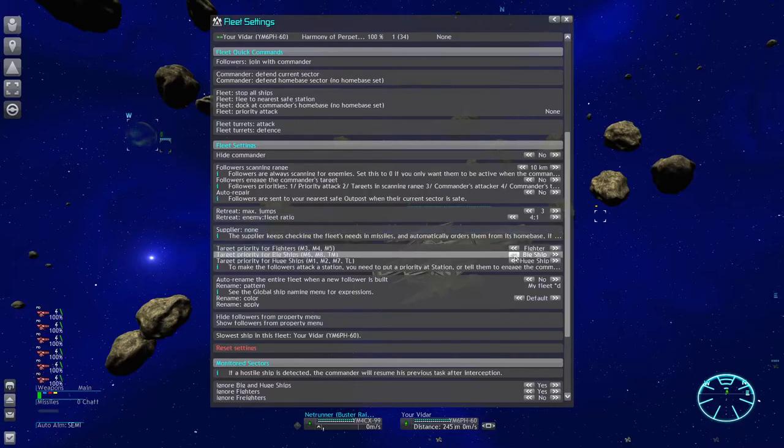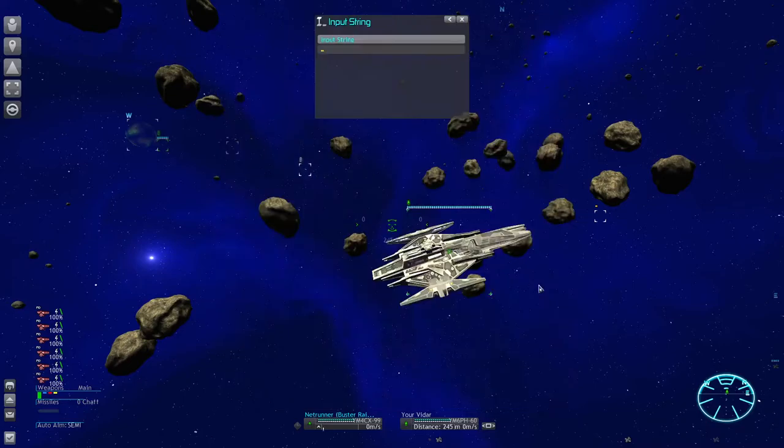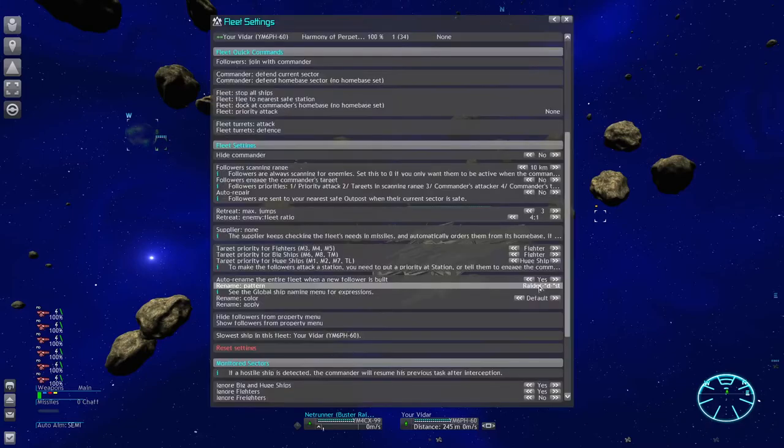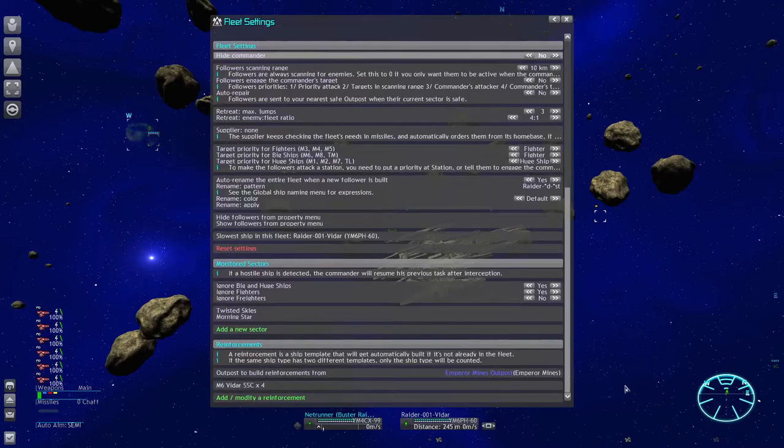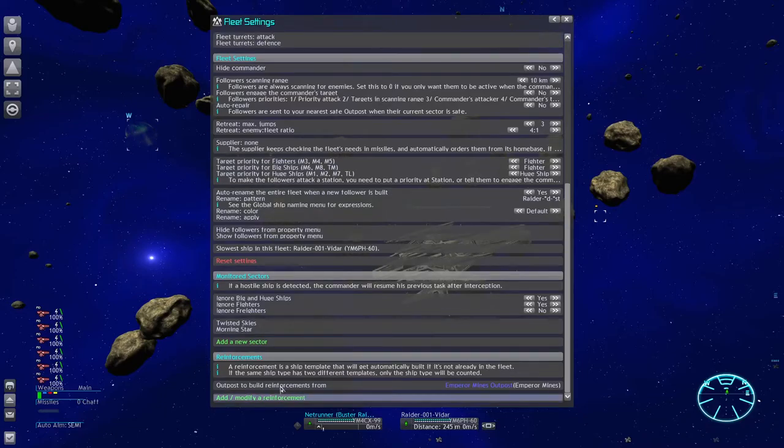Then you can set the target priorities for your big ships from attacking other big ships to attacking fighters — that's a good idea because it makes them not always run straight to police squadrons and instead focus better on NPC freighters. Then set a rename pattern and you are good to go. What you also want to do is remove the reinforcements as soon as your fleet heads out, because any replacement ships would need to travel through the hostile area to reach your fleet and the chances of actually making it there are often very low. So keep this option off and remove the templates once your group is ready.